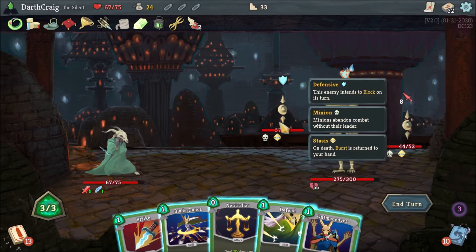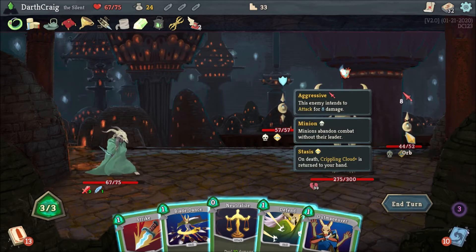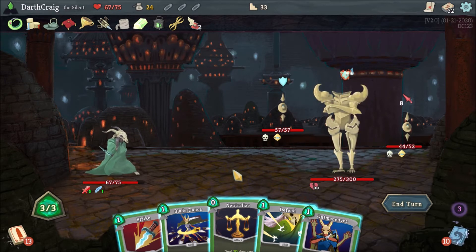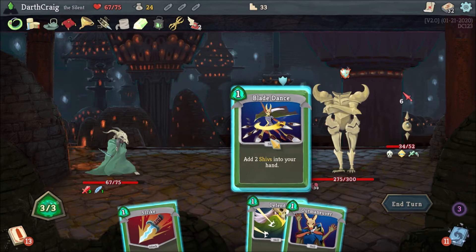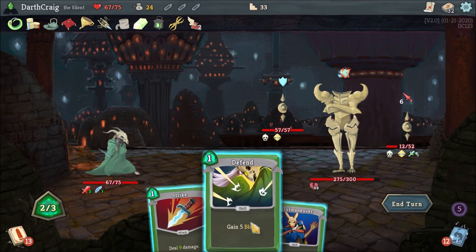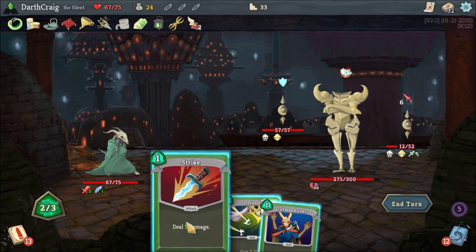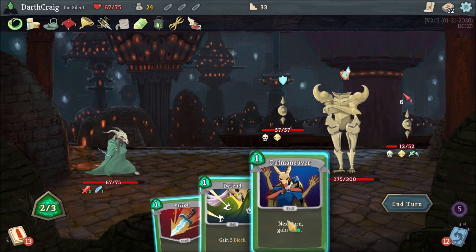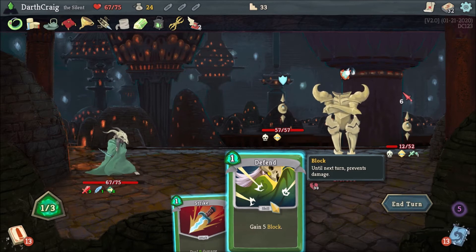I probably should have killed this guy first because he took my Burst card — the one that allowed me to have my skill played twice — that would have been really nice to have. And this other guy took Crippling Cloud Plus. So two really good cards lost there. All I can really do is just start pounding away and hopefully take him out. He's down to 12. I can't kill him on this turn, so I'll just have to kill him next turn. Using this last attack may not benefit much, but getting extra energy is definitely good — that's the trade-off of taking one damage versus taking six.